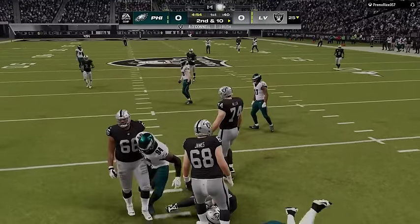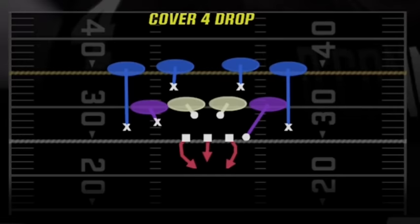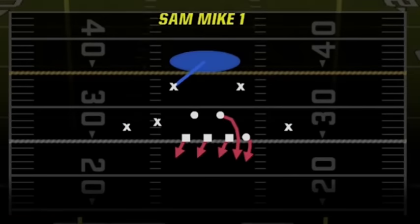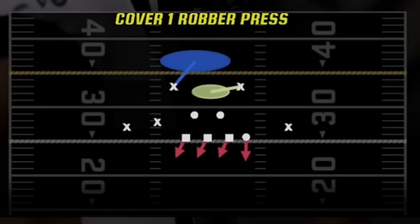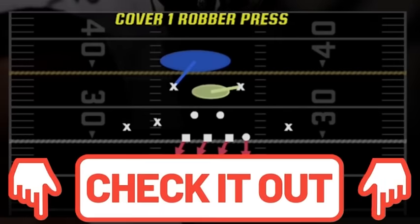I still believe in this defense as I almost get a sack on the very first play, but I find the new defense I'm going to show you today is much better. The five plays I use most in this scheme are the Cover 4 Drop, the Pinch Zero for blitzing, and two new man Cover 1 defenses — the Sam Mike One and the Cover One Robber Press — the Sam Mike One being a better pass defense and the Robber Press being a better run defense. I already made a full breakdown of all the offenses and defenses in today's video, so links will be in the description and on screen at the end.